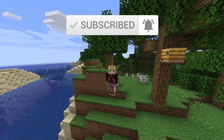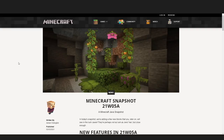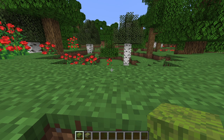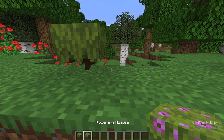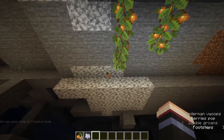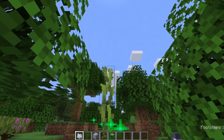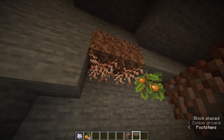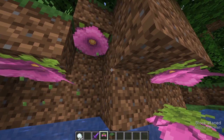On with the snapshot. Lots and lots of new decoration blocks added this week. Our new features in 21W05A include azalea bushes, flowering azalea bushes, cave vines and glow berries, drip leaves, decorative blocks for the upcoming lush caves, hanging roots, rooted dirt, moss, and spore blossoms.